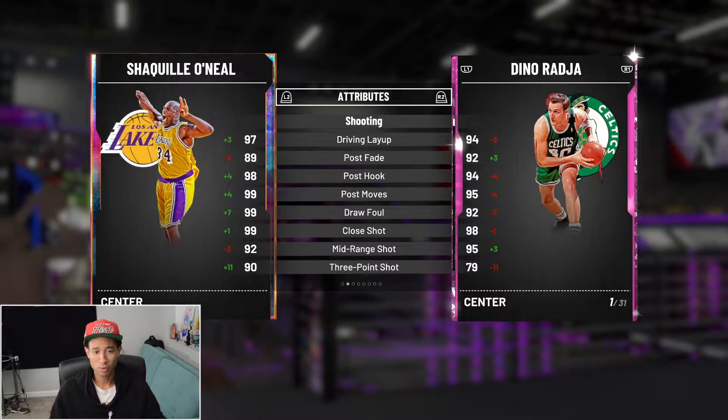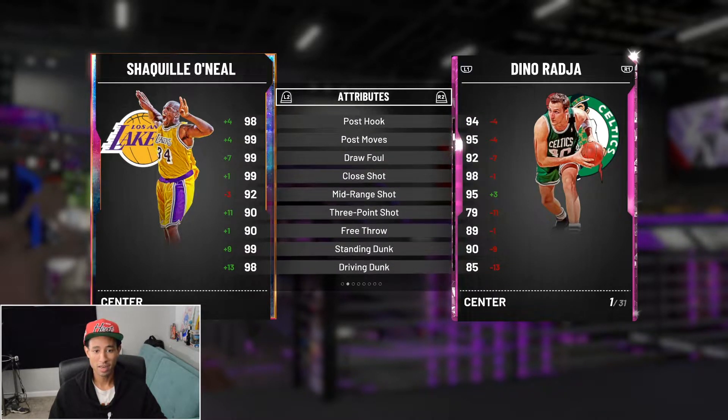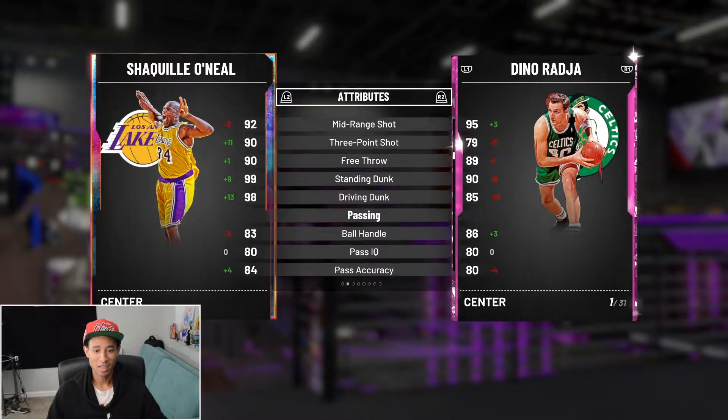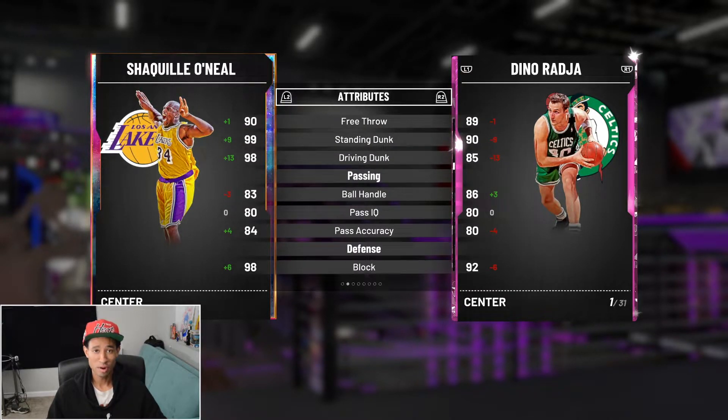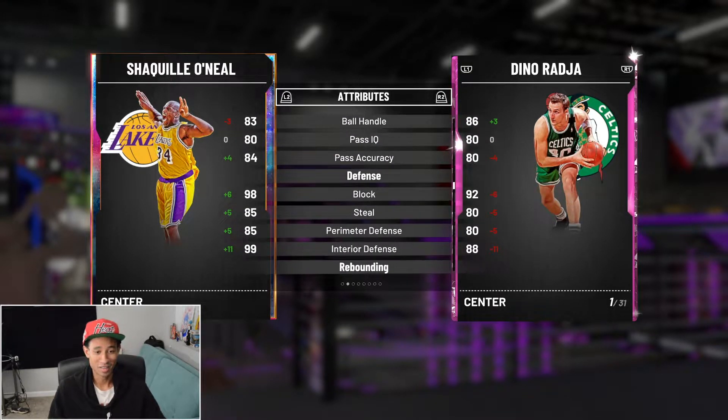Taking a look at his attributes: he comes with a 97 driving layup, 98 post hook, 89 post fade. And like I said, he comes with a 92 mid-range and a 93 three-pointer. He also comes with a 90 free throw — come on. Shaq was one of the worst free throw shooters in the league, shooting around 40 to 50%. They gave him a 99 standing dunk with a 98 driving dunk, and an 83 ball handling, so with the coach or a shoe he'll be able to speed boost. This Shaq might be the best center in the game the rest of the year.